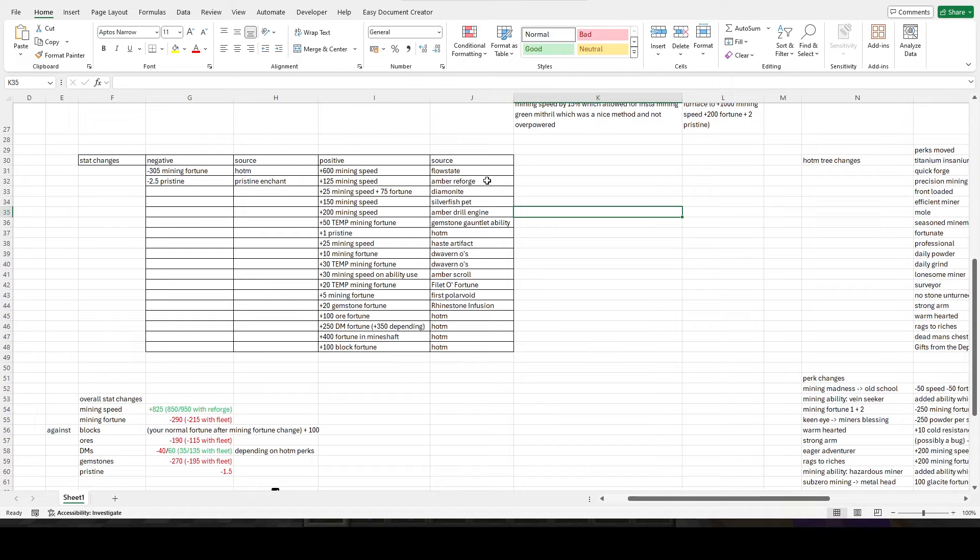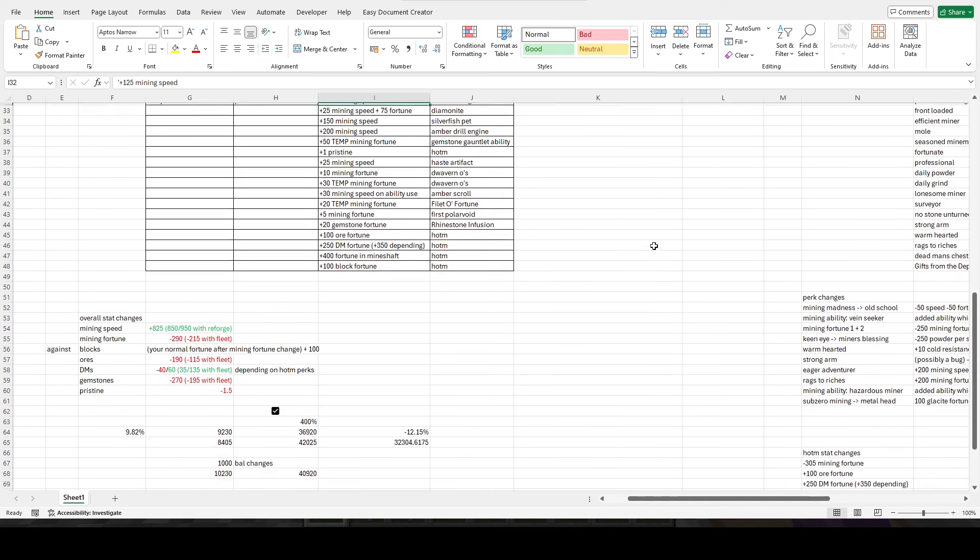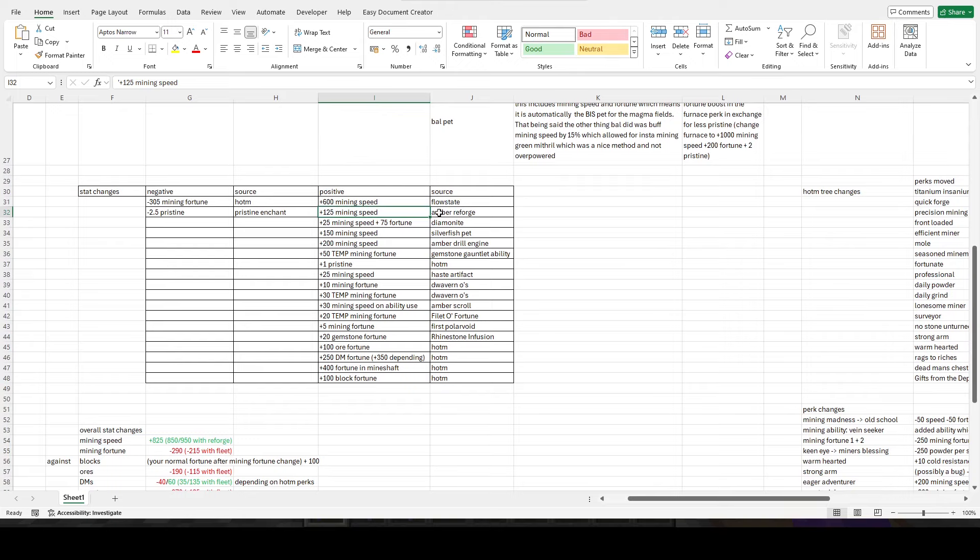The reforges can make up for a little bit — I use refined, which is pretty much no speed but in compensation you get mining wisdom. The new reforges will introduce some variety for drills — maybe I'll have to buy another drill. Diamondite and amber are the main ones. Amber is mainly for mining speed — you get an extra 125 mining speed from auspicious, which was my base, giving 75 mining speed and 8 fortune.